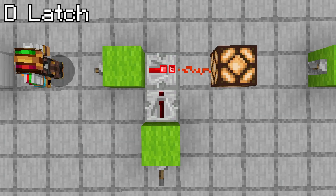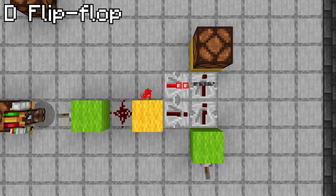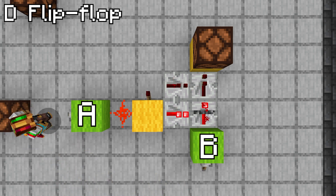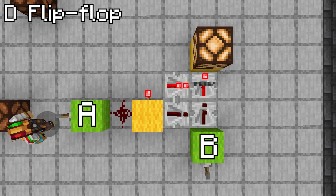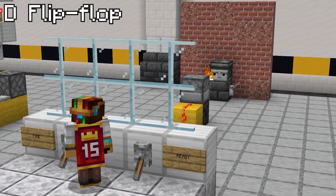A D latch is essentially a repeater locker. The first input can toggle the lamp on and off, but the second lever will lock the first repeater into either an on or off state, unable to be changed. A D flip flop is a more complicated version of this. Lever A does nothing until lever B is turned on — now lever A can turn on the lamp, but not turn it off. Lever B needs to be turned off to allow lever A to turn off the lamp, but it can't turn it back on until lever B is pulled. This makes me think of a dangerous machine that needs a safety switch before being activated.